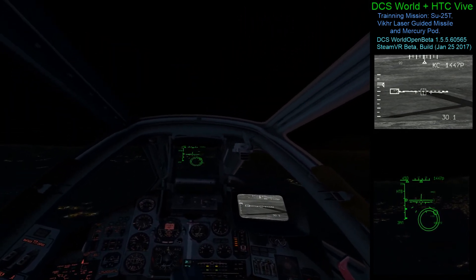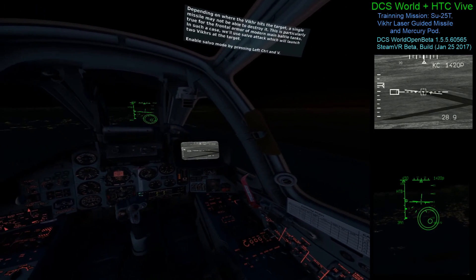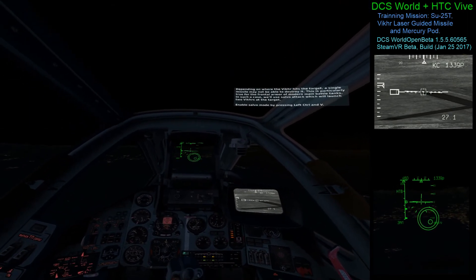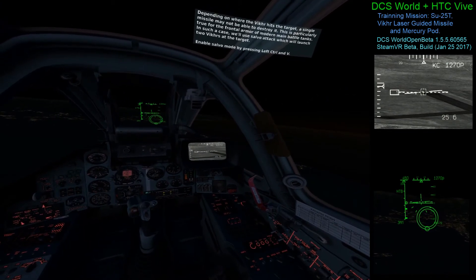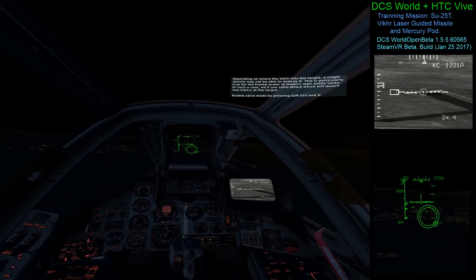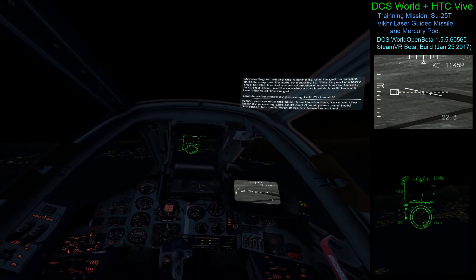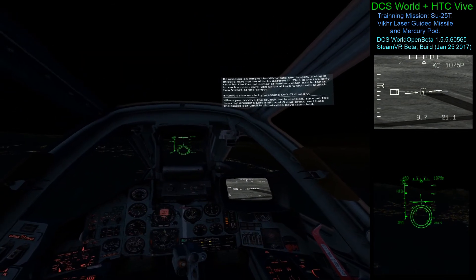Depending on where the Vicker hits the target, a single missile may not be able to destroy it. This is particularly true with the frontal armor of modern main battle tanks. In this case, we'll use salvo mode, which will launch two Vickers at the target. Enable salvo mode by pressing left control and V. When you receive the launch authorization, turn on the laser by pressing left shift and O, and press and hold the space bar until both missiles have launched.